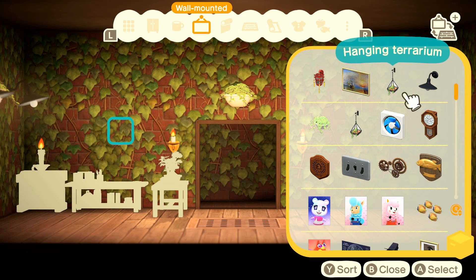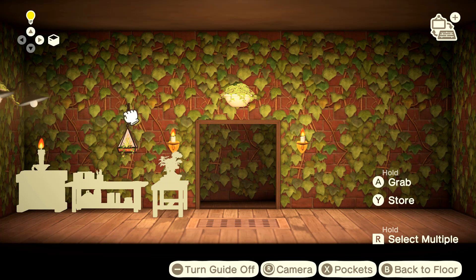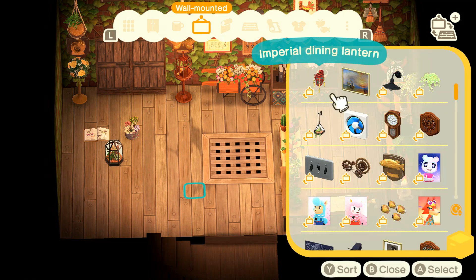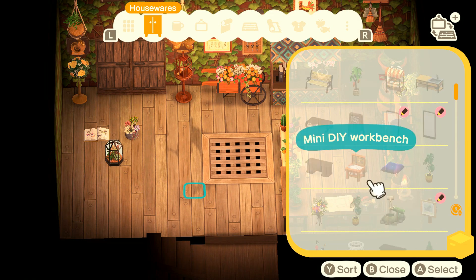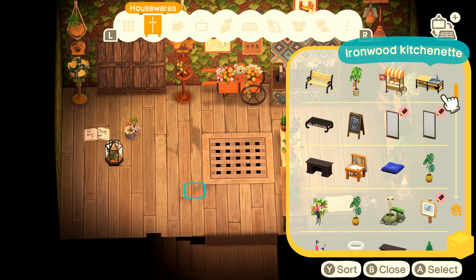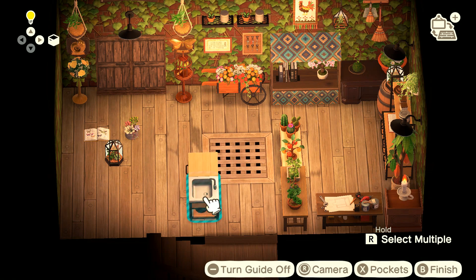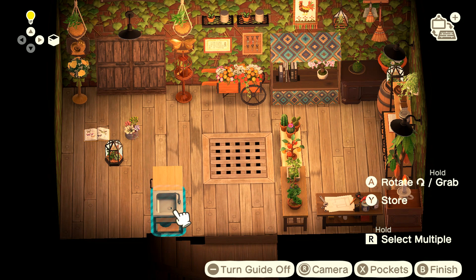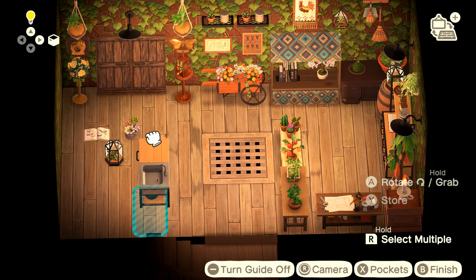A lot of people might say this is too cluttered, but in my opinion if you're doing a plant-based build, you can make it as cluttered as you want — just spam plants so there are leaves everywhere and it looks very nice. It makes me happy. And plus, this is my basement — who's going to even come down here? We're going to get more hanging terrariums on there, and now we're going to go build the cashier's side of the room, which is the left side.